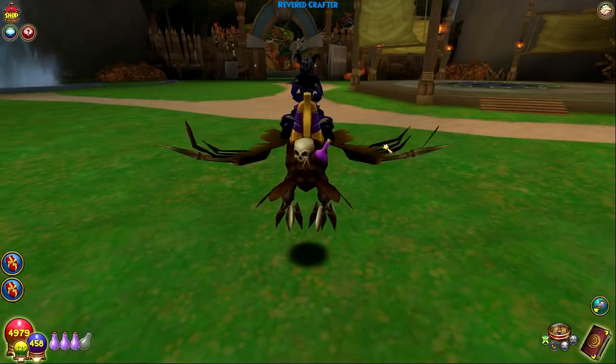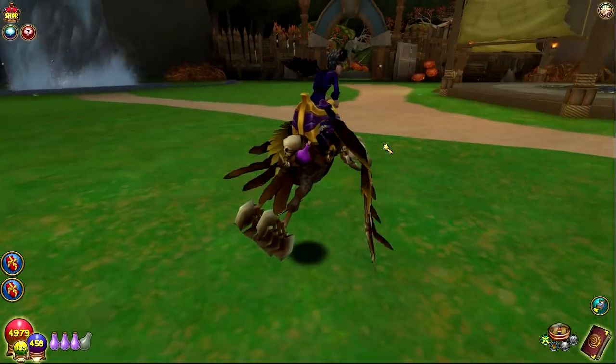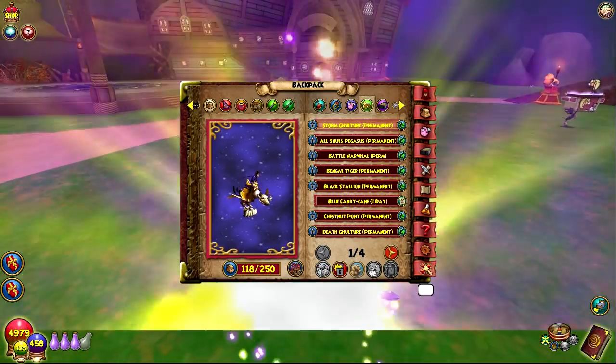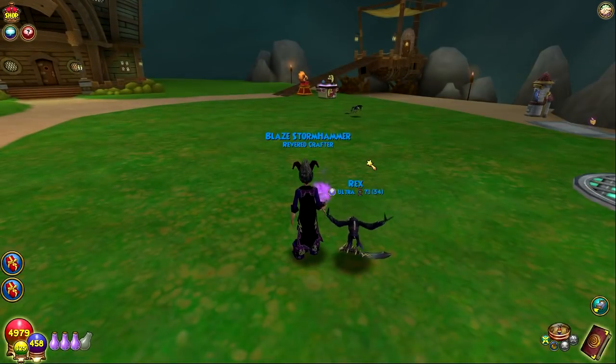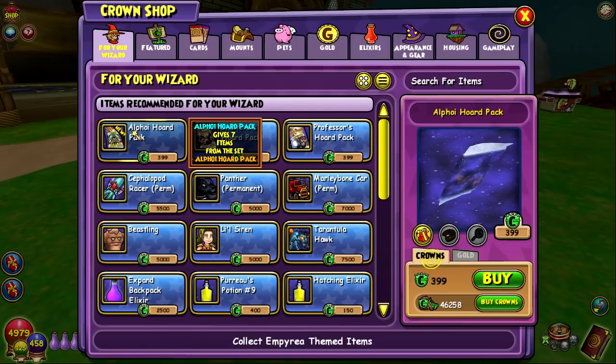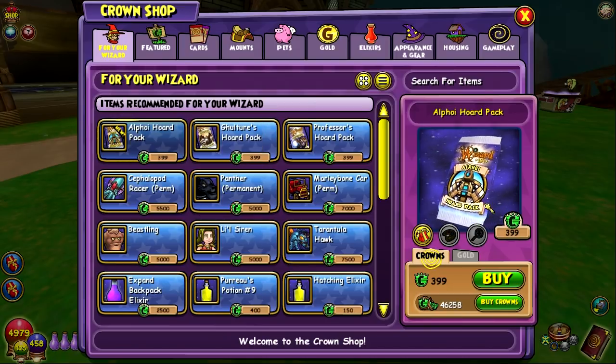Hey everyone, welcome back to a new Wizard 101 video. We've got the new Horde Pack that just came out today. I'm going to demount so we don't have that. New Horde Pack — I didn't expect this pack to come out today at all, and I didn't even think they were going to do a Horde Pack this soon. But here we go, Alphoy Horde Pack, which is based on the bots that are in the Imperial Part 1 sewers.